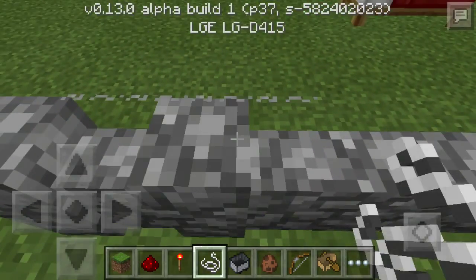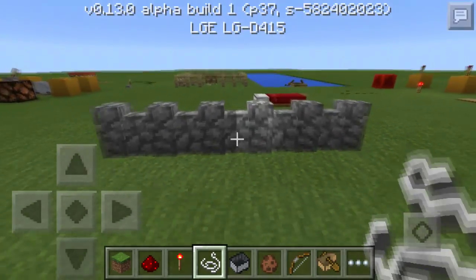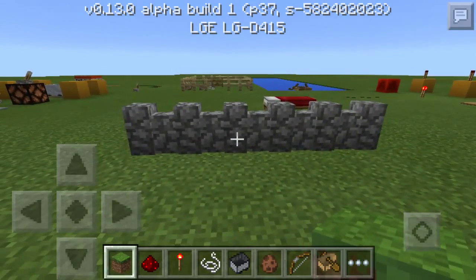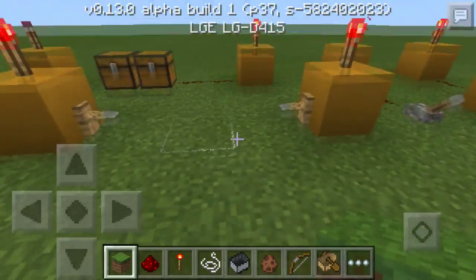Put string on top of the cobblestone wall and it'll look like this — you can hardly see the string, so you get these awesome castle wall effects. I think it's a really cool effect, so having string is amazing.